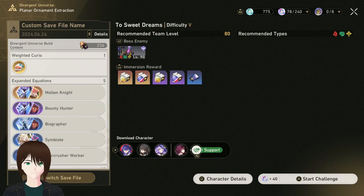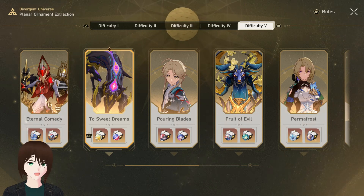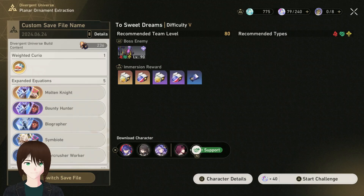The upside is that the boss upgrades you can get in Divergent Universe give you a higher power level than regular simulated universe runs, so you can kill bosses pretty quickly. I timed it: a regular simulated universe run took nine minutes, while using the save file to just fight the boss here takes a minute and a half.